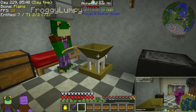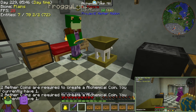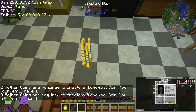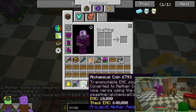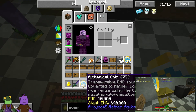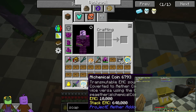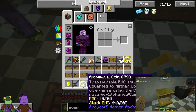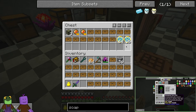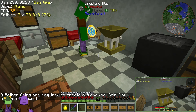I'm catching all your coins. Oh my gosh, you're still going at it. One for one — how many do you got? That's it. Okay, so here you go, there's a stack and 36 more. That's cool. I don't know what they're used for. Transmutable EMC source — converts to Aether coin and vice versa using the coin mill. It's EMC? This is worth 10,000 EMC! No way! Oh my gosh, that Aether was worth it.